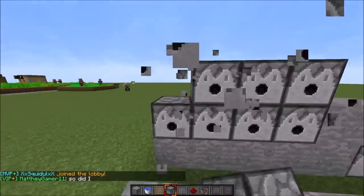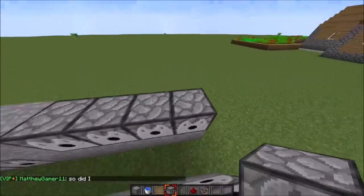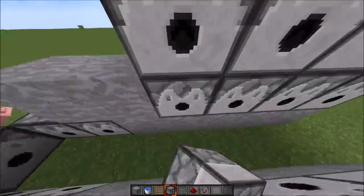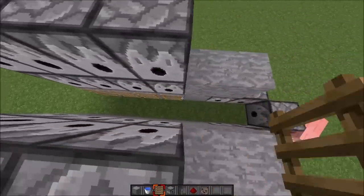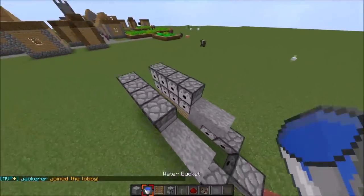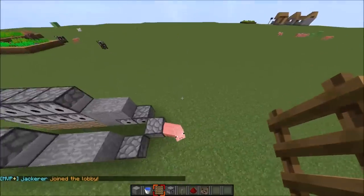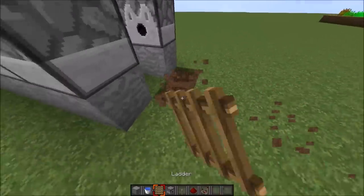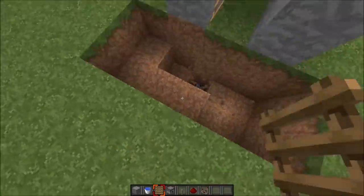You'll need to place eight dispensers like that on each side — I'll do that very slowly. Then you'll need to place four ladders down there in front of these dispensers. That will make it so the TNT does not explode your cannon and makes it so it shoots out. What you probably want to do is leave a gap right here so the TNT does not glitch out or anything.